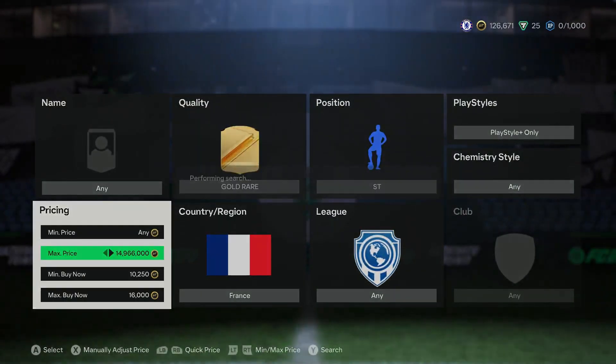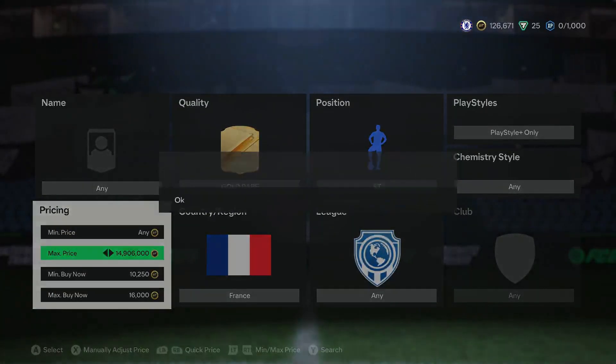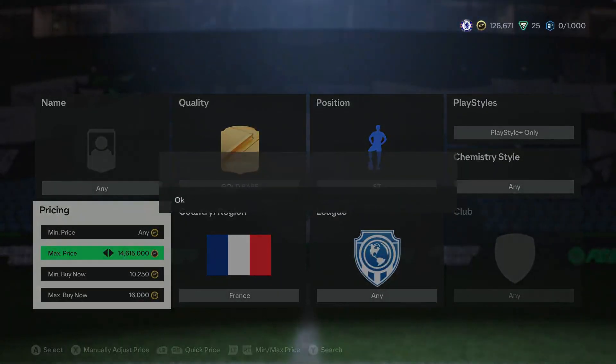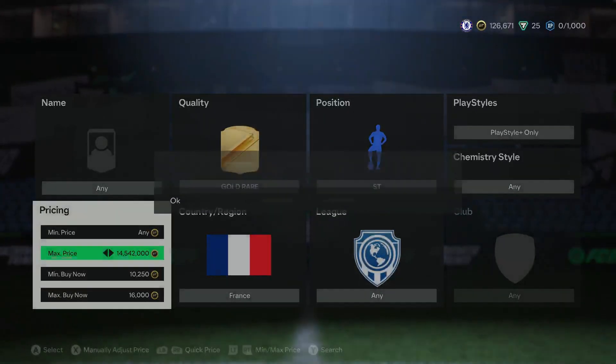The five percent tax is just under 1,000 coins, so you want to snipe for about 16,000. Around 6 PM when a lot of people are opening packs, this filter gets listed like crazy — it's one I like to come back to often. If the special card does go up in price you can remove the Gold Rare filter and get a few extra players to snipe between. It's a really nice 88-rated fodder filter that works all year round.